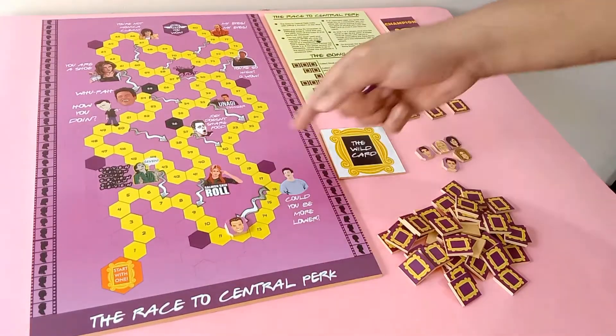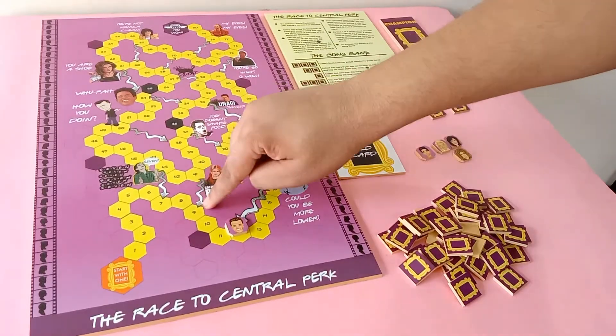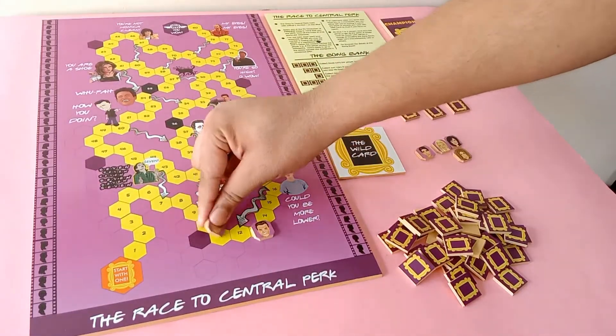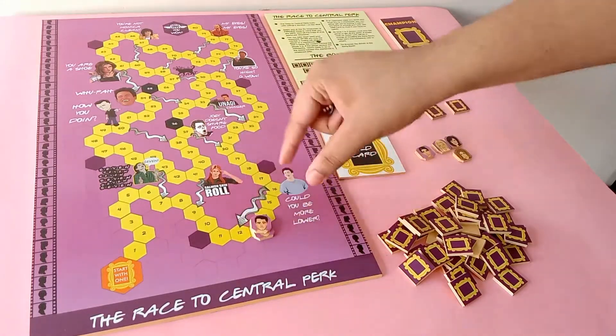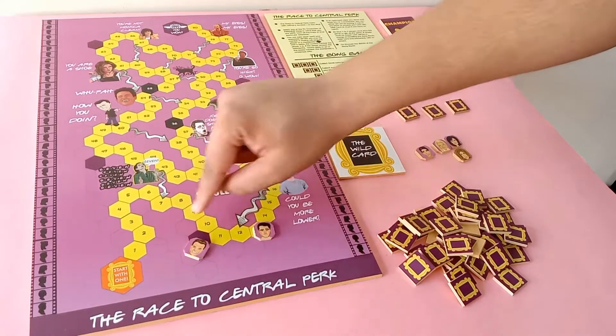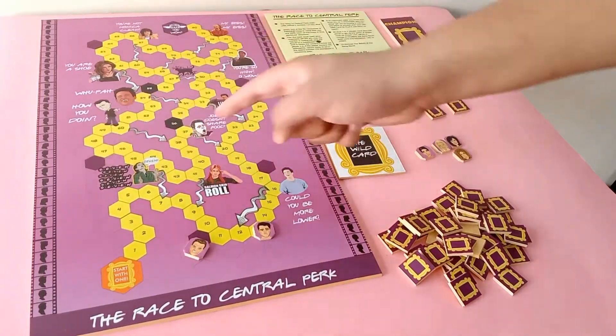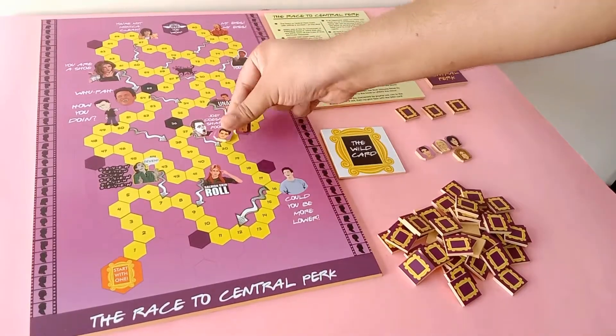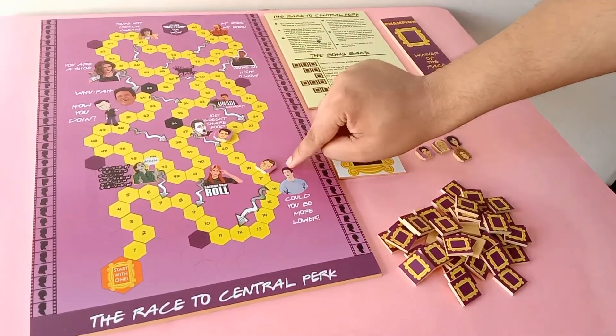Players can take each other down once they cross tile nine. Say you are on 13 and your opponent takes you down — what happens then? You fall down to the closest checkpoint. You can see how there are many checkpoints distributed throughout the game. If an opponent takes you down, or if you take an opponent down, the victim will simply fall to the nearest checkpoint.